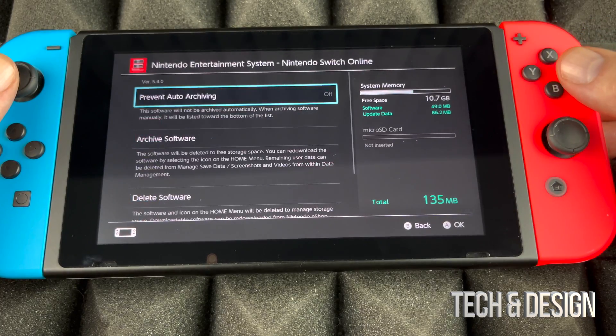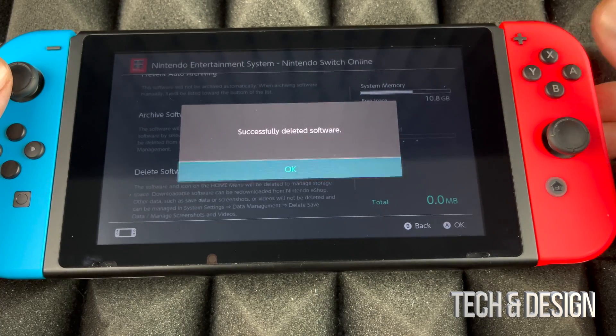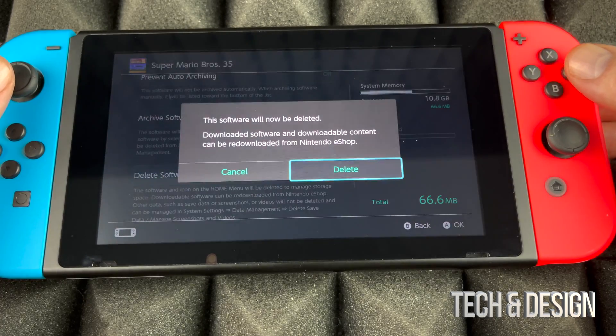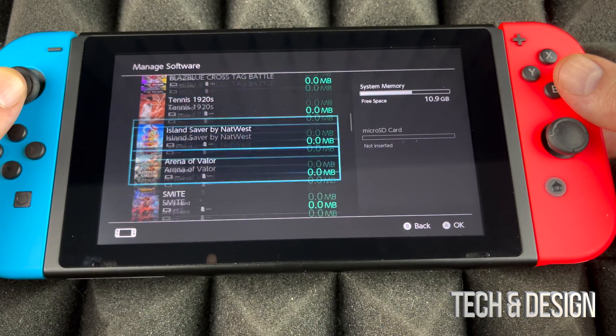This is how you can delete any games. There are other ways — you can click on the game itself — but this method is easier because you get to see how big the games are and how much space they're taking up.